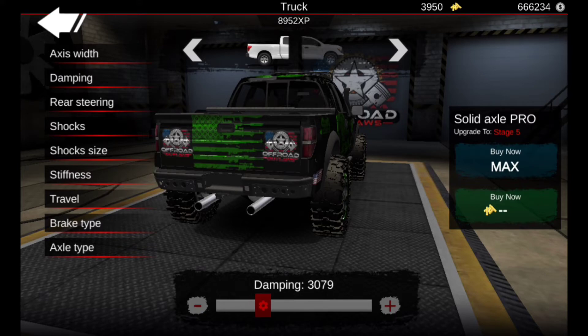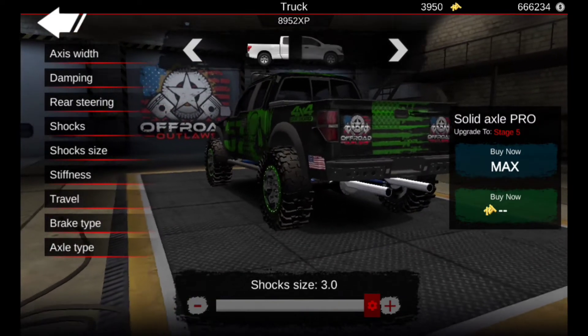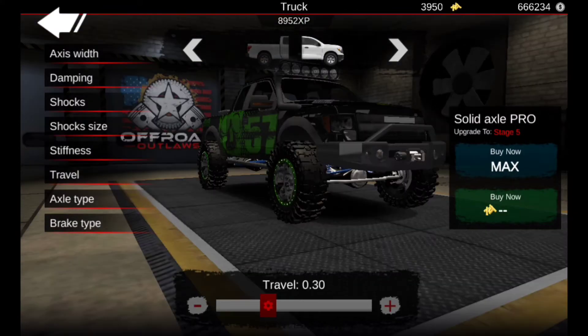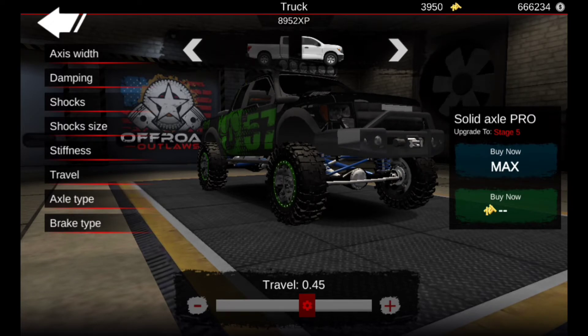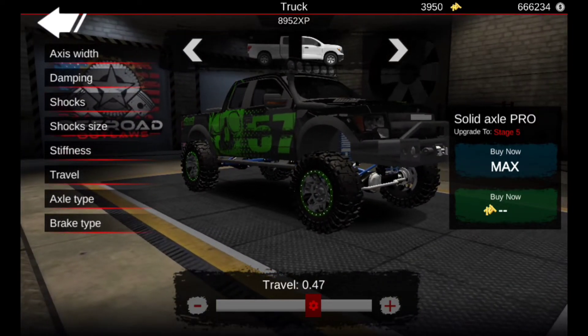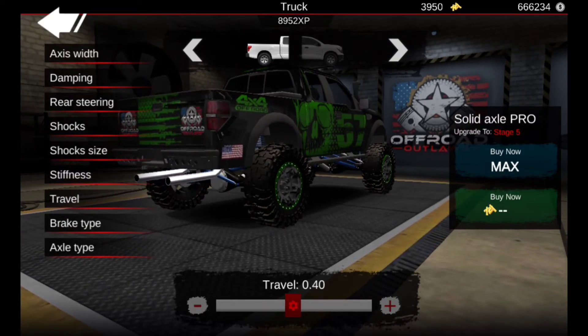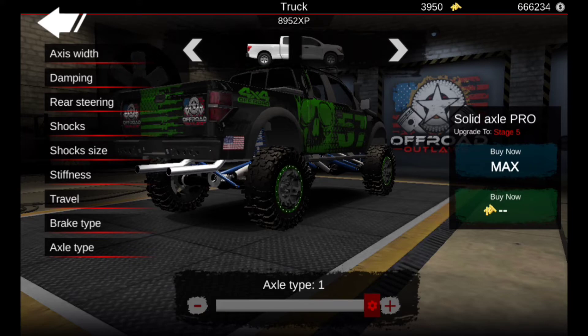Dampening to 3,000 like before. Shocks we're going to copy that. Stiffness needs to go up to 20,000. And then travel is going to go at 45 - actually let's do travel at 50. Oh, it's a squatted truck! I do like squatted trucks though. We'll go ahead and do axle and brake type to one so you can get those.